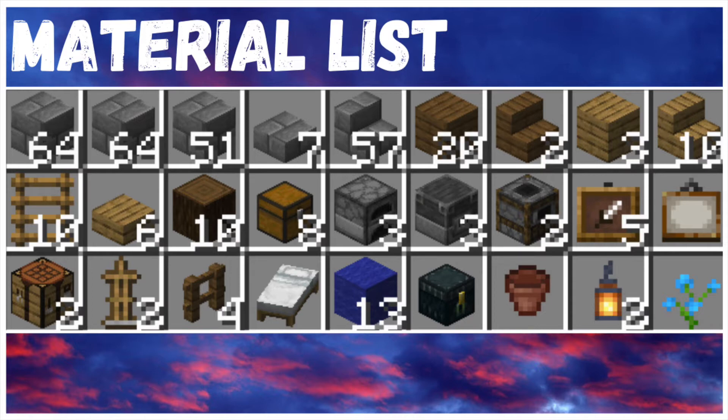You will also need 5 item frames, 1 painting, 2 crafting tables, 2 armour stands, 4 spruce fences, 1 bed, 13 blue wool, 1 ender chest, 1 flower pot, 2 lanterns and 1 flower of your choice.